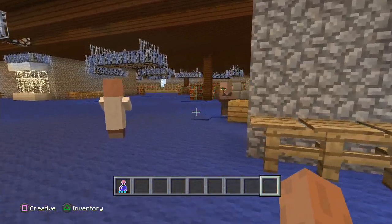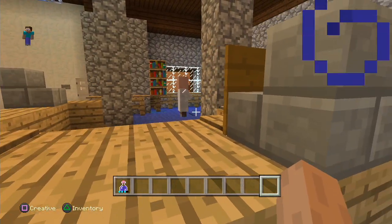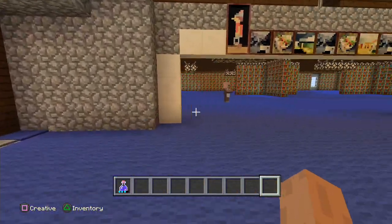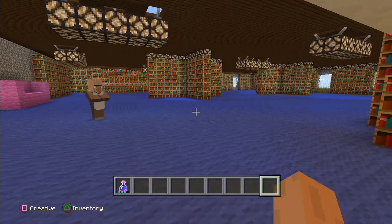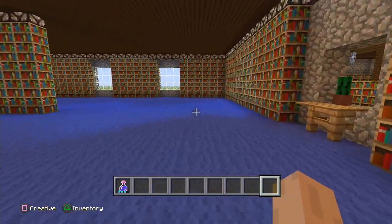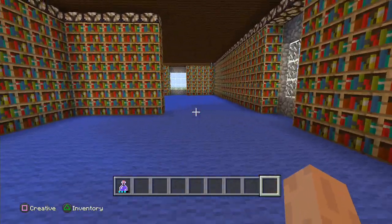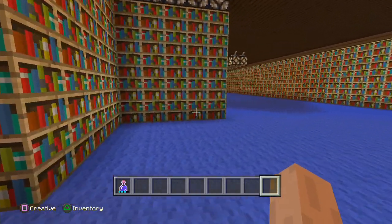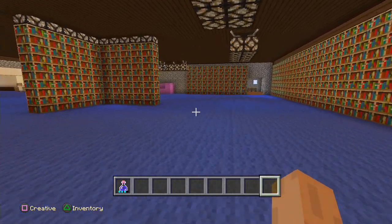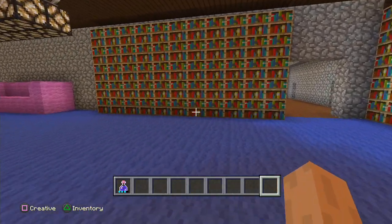This is the front desk where we check out all our books — fiction, nonfiction, and even picture books. This is the front fiction area where you can get almost any books you want. I wonder if we have space books. Ooh, volcanoes. Ooh, asteroids. Why do you want snails on your mouth? You don't. What a weird book name.